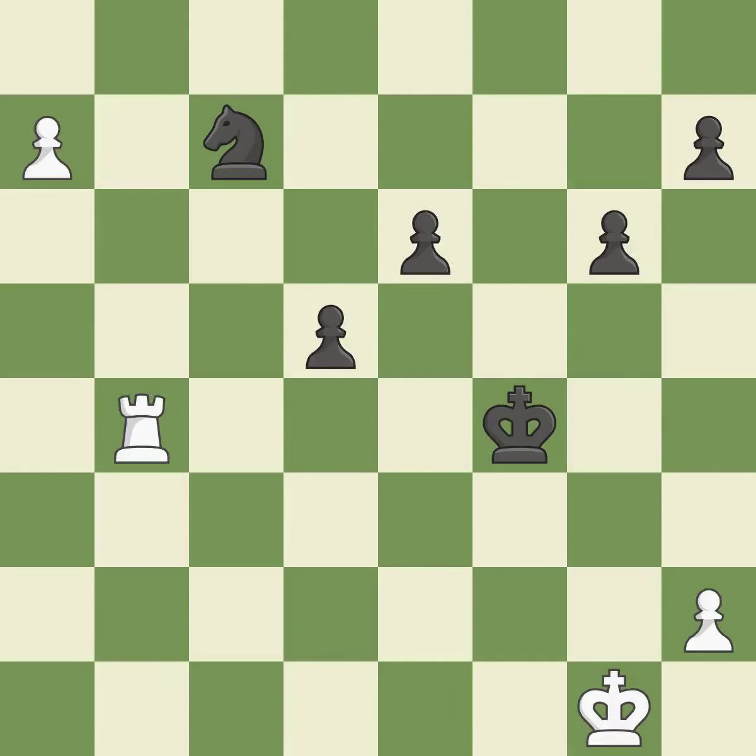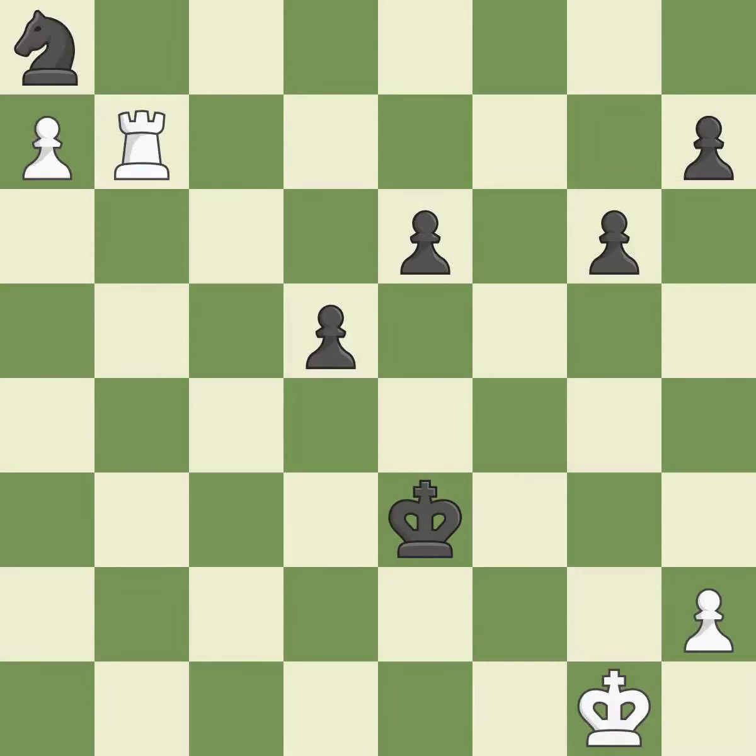That pawn was free for the taking — it is best. This steps away from the checking rook — it is excellent. This is the strongest option — it is best. This move puts the knight on a safer square — it is excellent. That's what I would have recommended — it is best. This moves the knight to safety — it is best. That's a sensible reply — it is excellent.